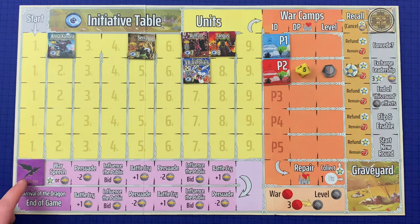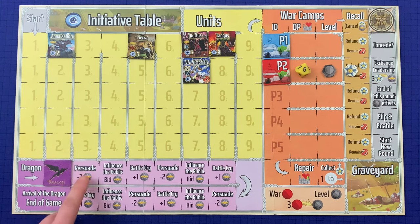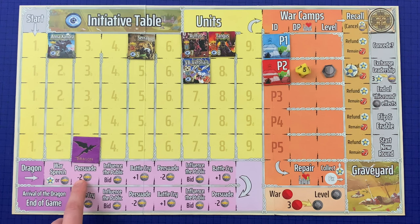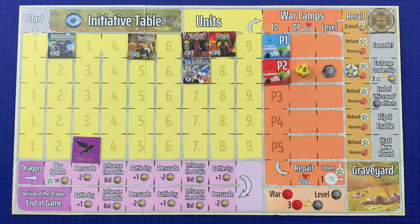When the dragon moves onto war speech, players choose between gaining either one loyalty or one leadership for each currently deployed unit they have. When the dragon moves onto persuade, starting with Player One, each player decides whether they want to persuade one enemy unit. To persuade an enemy unit, they pay two leadership and target one enemy squad unit within their warlord's presence. That unit loses one loyalty. If this initiates a recall, you can gain ownership of that unit — the unit will not get recalled or disabled.